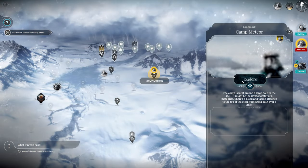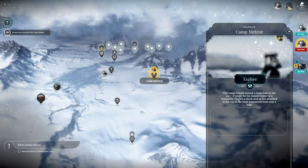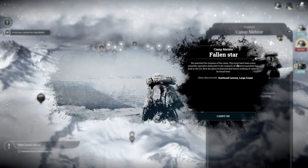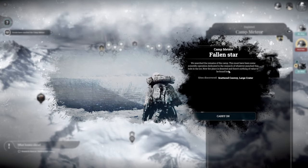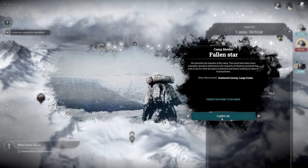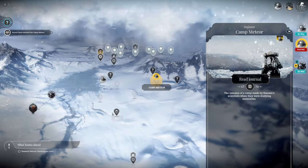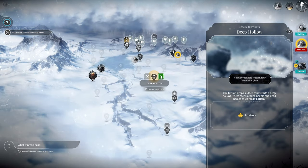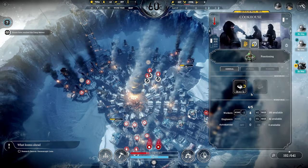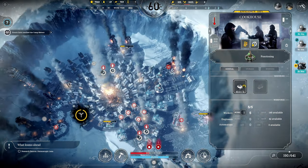Our scouts have made it to Camp Meteor. The camp is built around a large hole of ice - it might be the impact crater of a meteorite. We searched the remains of the camp; there must have been a scientific operation dedicated to researching whatever punched this hole into the ice. Now the place is deserted and there's nothing left of value to be found here. That's sad. Also, those cookhouses only have four or five workers now - those must be the cooks we just banished.